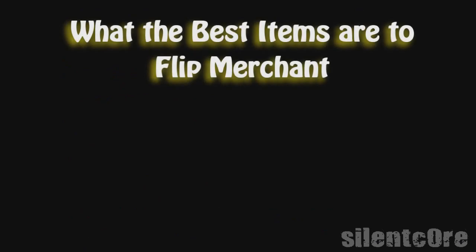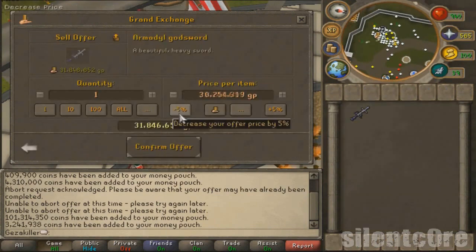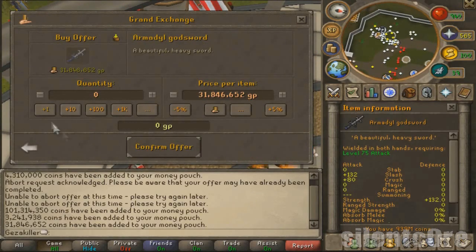Moving on to the final part of the guide — what you've all been waiting for — the best items to flip. I get asked this question constantly, and the answer is simply: no specific items. Because RuneScape price changes are so unpredictable, it makes flipping really difficult, and the items I flip change each day. For example, I might make 20k profit off each amulet of fury one day but then no profit the next. As I said earlier, find items that are actively bought and sold in the GE, and keep testing until you find 3 that give good profit.